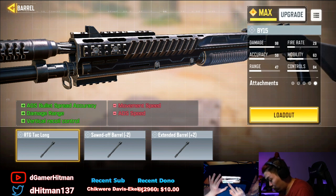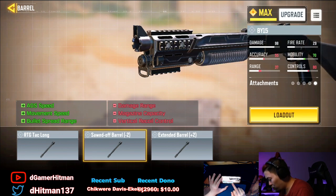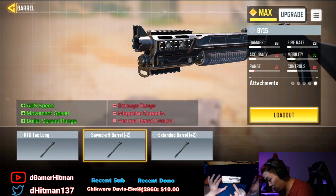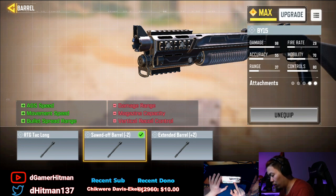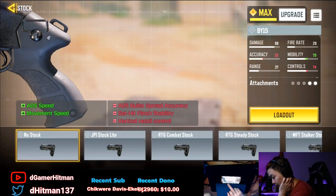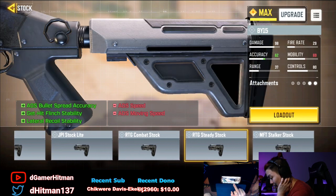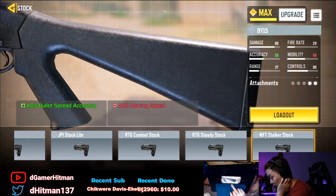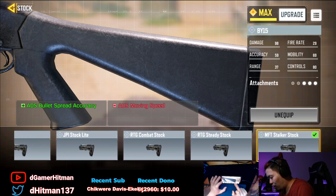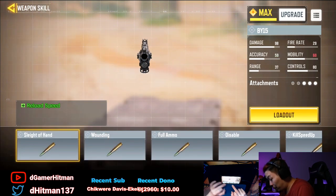For the barrel, there are three options: ADS spread accuracy, damage range, vertical recoil — but movement speed reduction isn't great. Another gives damage range and ADS speed, plus more movement speed, so we're going with that for the super speed build. The stock is new — you couldn't have a stock before — and it gives increased movement speed and ADS speed. With five attachment slots total, you have to choose carefully.